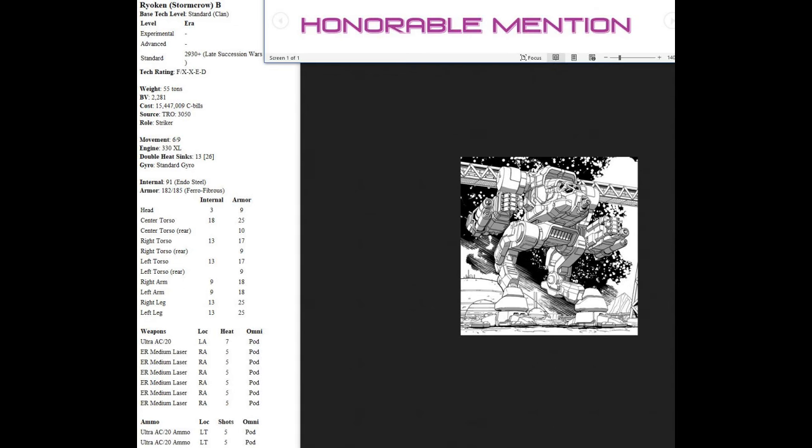Also note that all the ammo is in the arm — an ammo explosion is not going to blow off a side torso on this mech, which is great. An honorable mention goes to the B variant, which has a right arm like the right arm of a Blackhawk Prime, and then the left arm has an Ultra AC/20. This thing packs a serious medium close-range punch — you get up close to it, you will die no matter who you are. Not super cheap in terms of battle value but affordable enough to play. People will run away from this mech rightly so. It's a great assault mech killer — you can take down an Atlas with it no problem if you play it right.